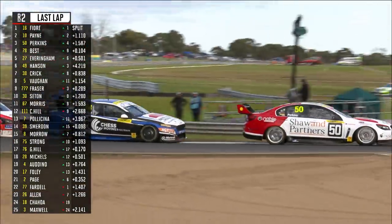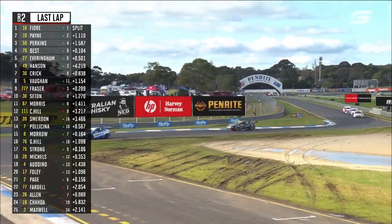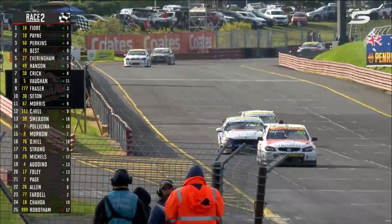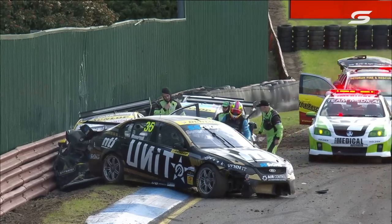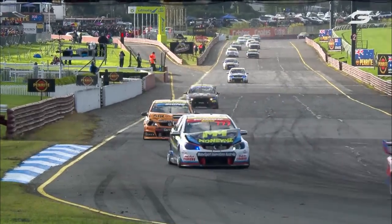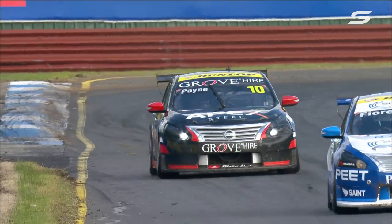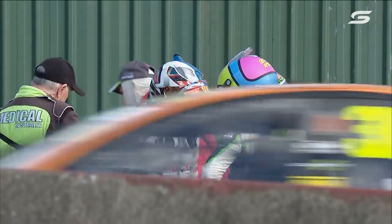We're going to race back to the chequered flag. Zach Best has dropped like a stone. Look at pit lane — every team, hands on their heads. It's going to be Dean Fiore, but he won't quite get the lead he needs to win it. Well done Payne — awesome work, great race. Second-time winner. Jack Perkins pops up to be second for the race. Best stayed fourth. It's Matt Payne, his second race win. Something's happened on the restart lap at the back of the field, and when the front of the field came back around there was junk all through Fiore's car.